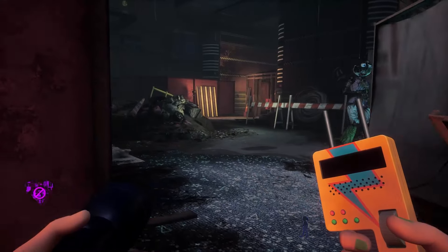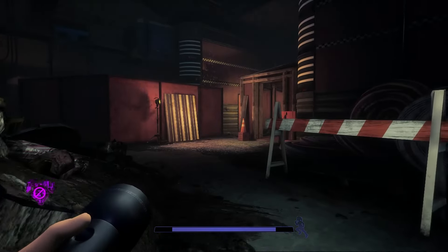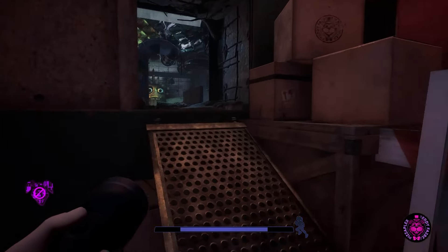Wait for Chica to go into that room — that is creepy — and then run past into this doorway here. Chica will magically catch up with you, so just run from her into this opening.